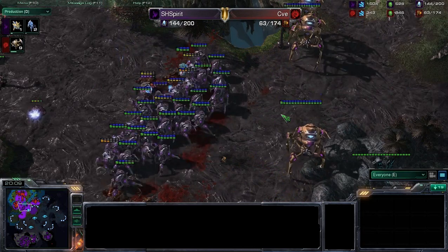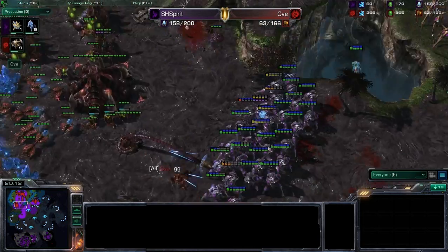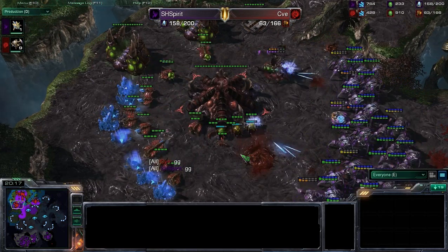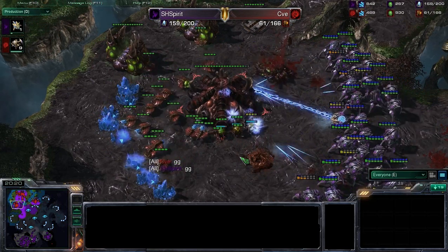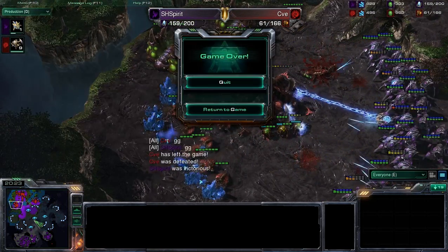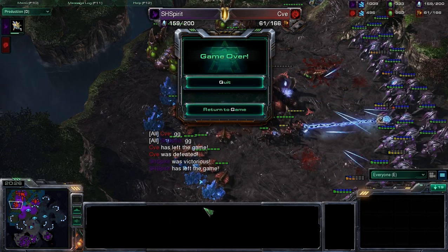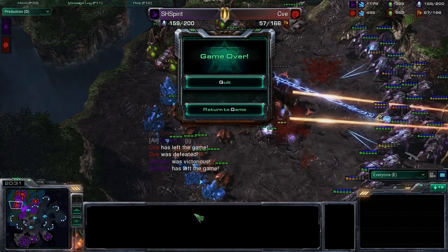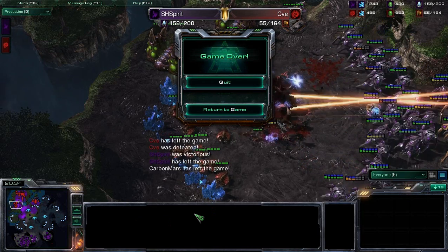Now CVE is down to 63 supply, which is pretty much just his drone count. And there's the GG. Wow — it just got out of position there at that exchange in the middle, and it just did it in for CVE. Very, very good control and very good upgrades for SH Spirit. Thank you gentlemen for playing, thank you guys for watching — we'll see you guys next time.